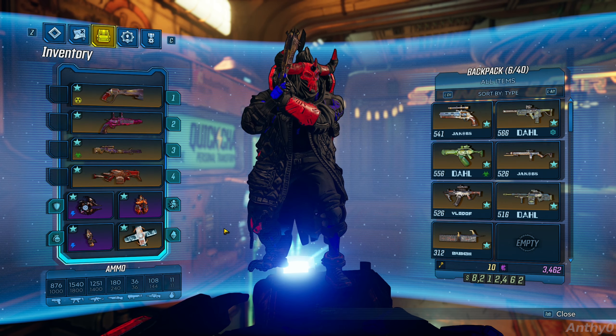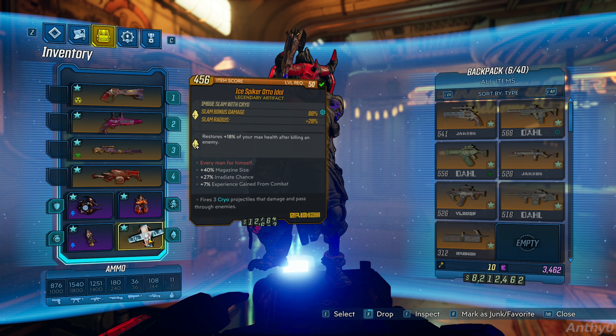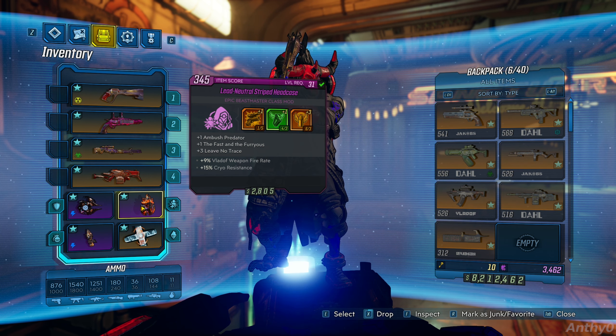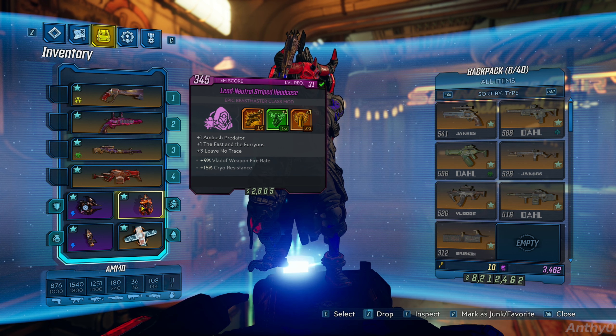Now let's head over to the weapons. The grenade mod, shield, class mod, and artifact don't really matter that much — these are just items I use in my normal build. You should get an artifact that increases your magazine size by 40% so you can shoot more bullets, and a class mod that gives points into Leave No Trace. For this build you'll actually use more than one weapon because of the modifiers on Mayhem Mode 3 — some modifiers nerf certain weapons, so you'll want to use whichever type does the most damage with those modifiers.